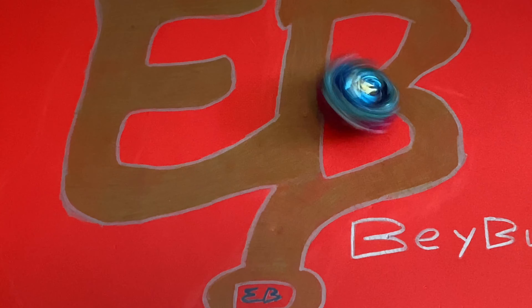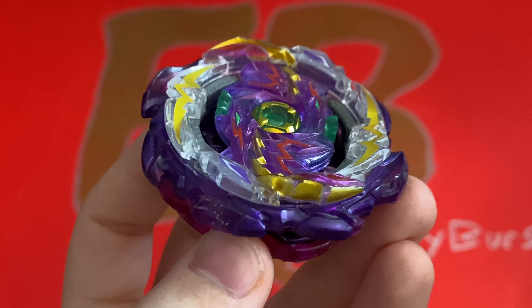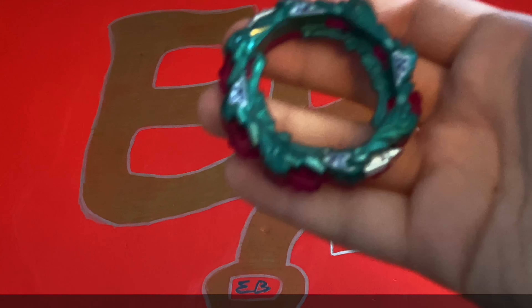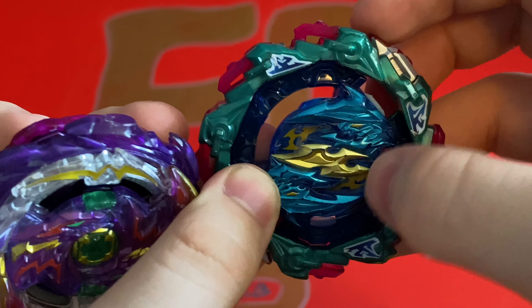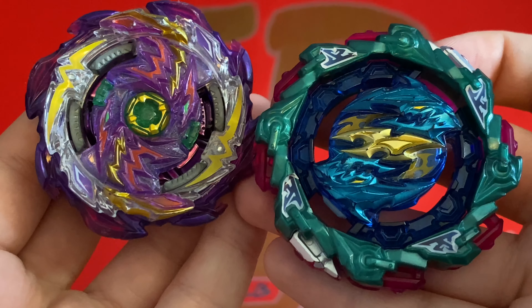Now I'll show you the combo. For the core, we're going to be using Ragnarok. There's not many cores out there that match the design of Wyvern, but I think Ragnarok is the closest. For the blade, we're going to be using Chain. I tried to find a blade with a similar shape to Wyvern, and I think Chain does the best job at that. When using a core inside of the Chain blade, you'll notice that the chain starts to protrude, and I think it matches the shape of Wyvern pretty well.